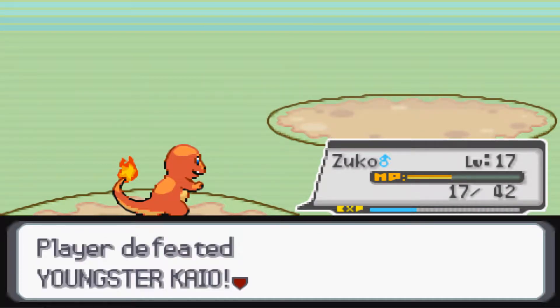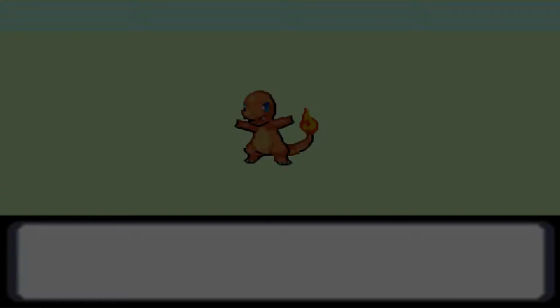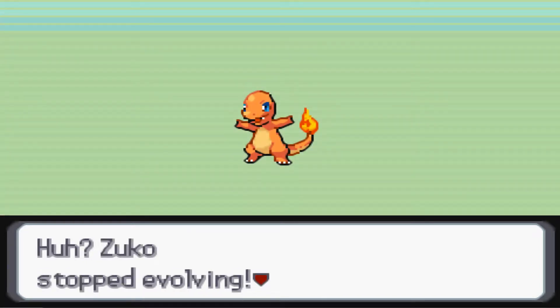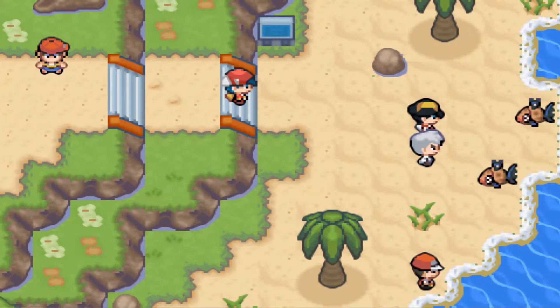Now when I go there I really know what to do. Zuko is evolving — I'm not gonna speed this up because it's a special process. It's going to evolve into Charmeleon. But... Zuko stopped evolving. What is this now? No.